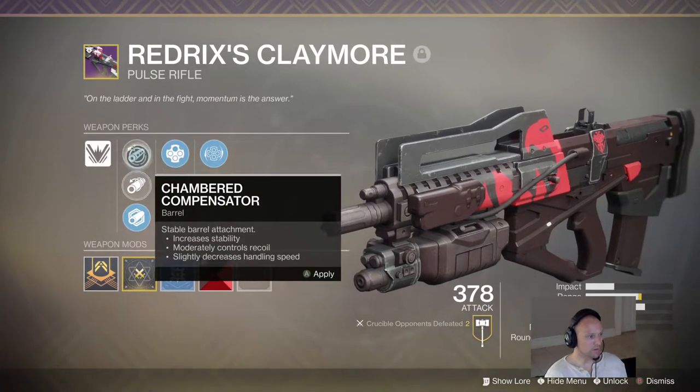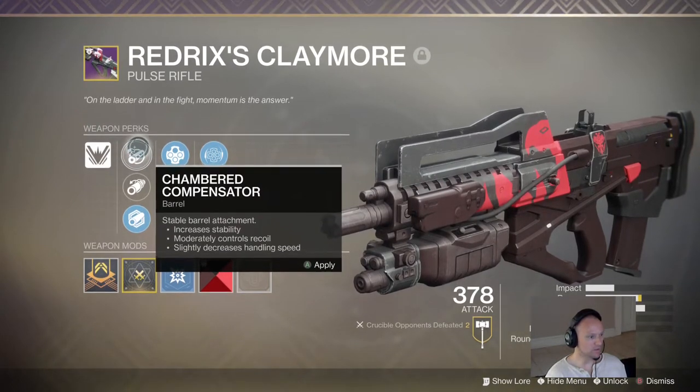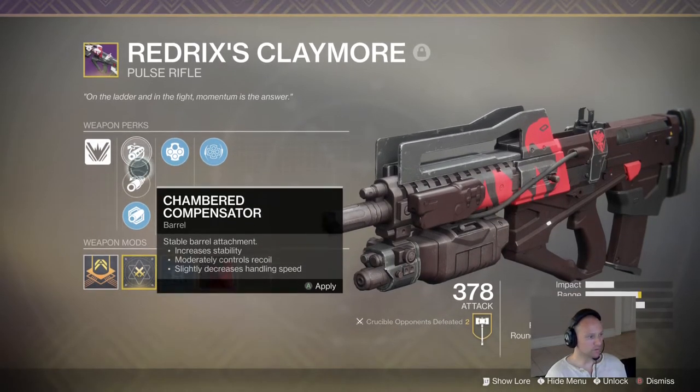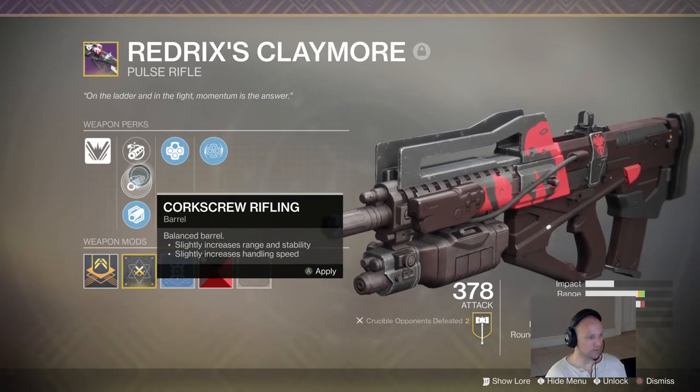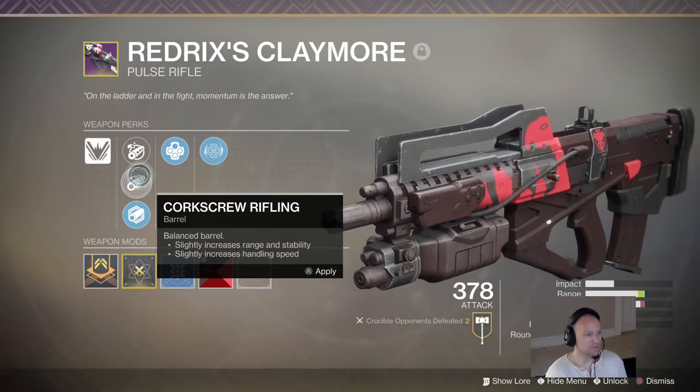The sights are going to be: chambered compensator, which increases stability, moderately controls recoil, and slightly decreases handling speed — which I do not use. Corkscrew rifling is a balanced barrel that slightly increases range and stability, and slightly increases handling speed.